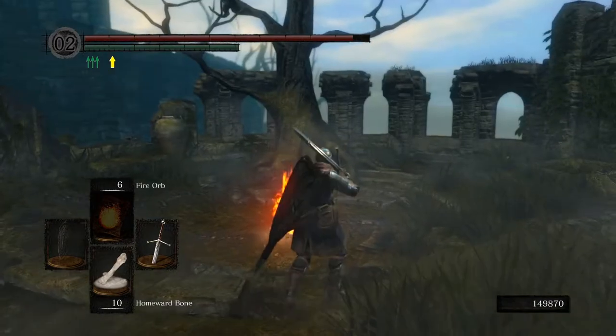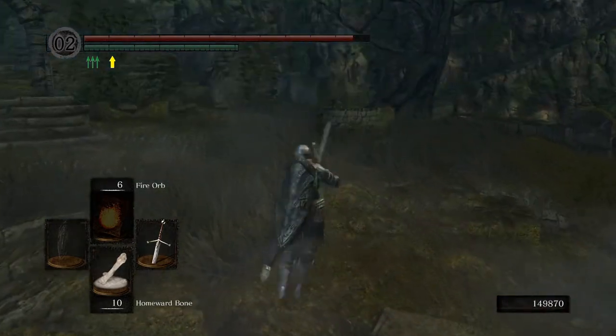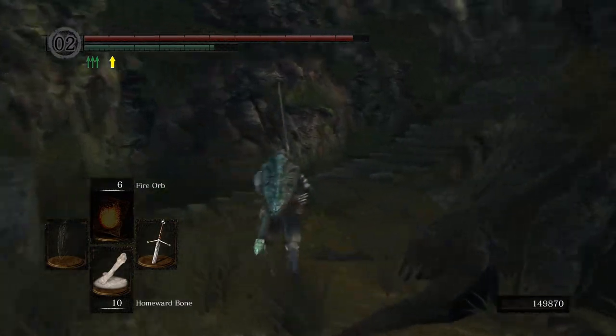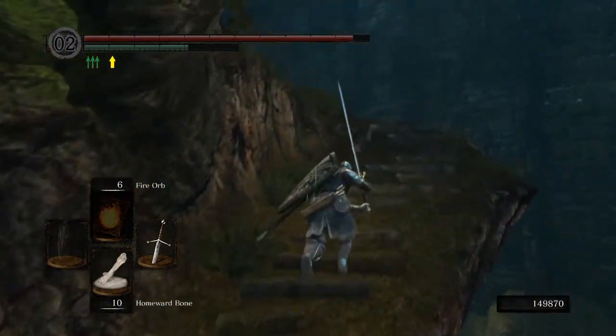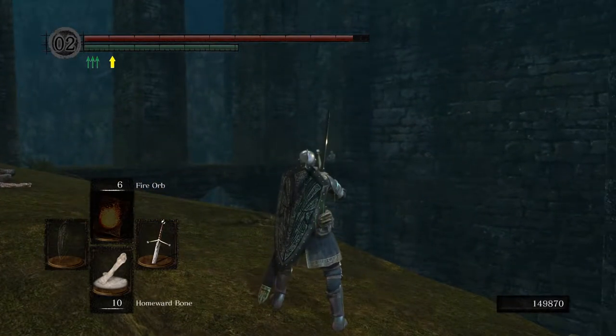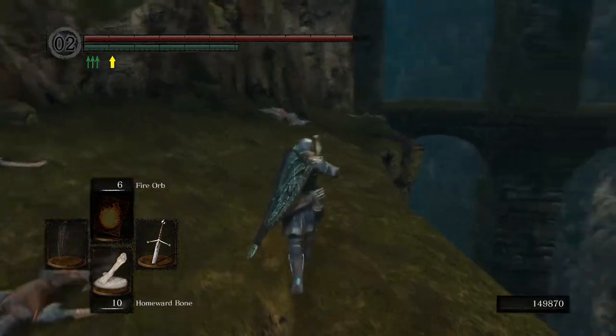You come here to the Fire Lake Fright and go this way. You have to go to the bridge, then go to that guy that is in there.